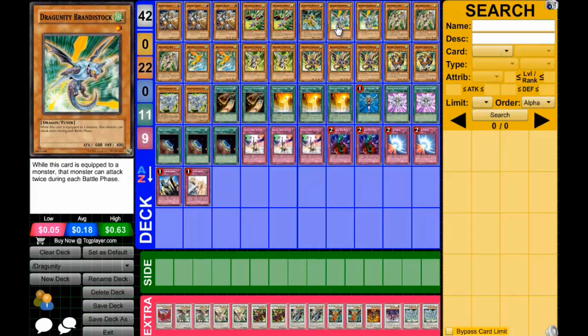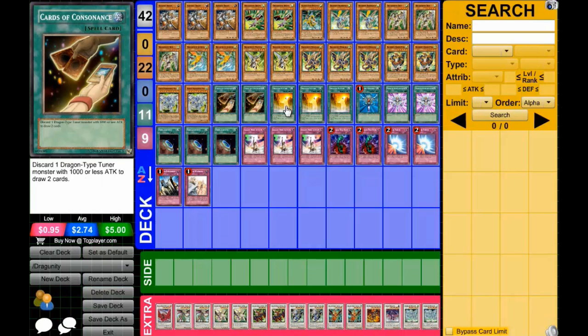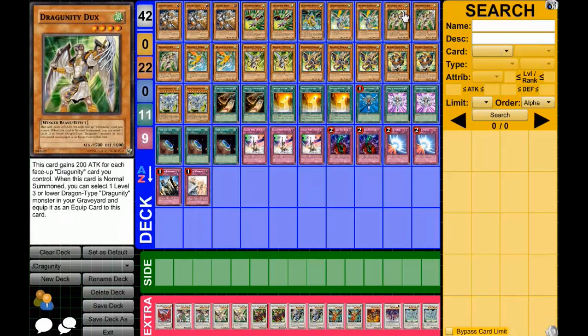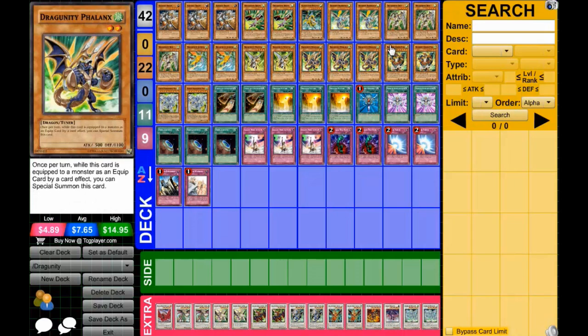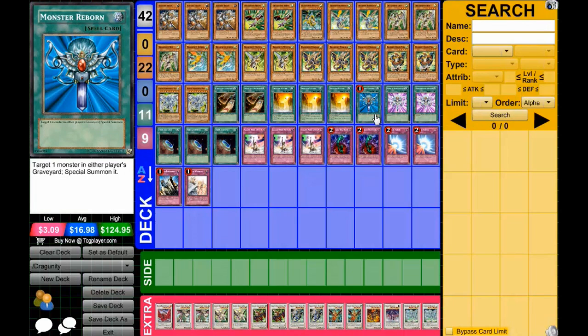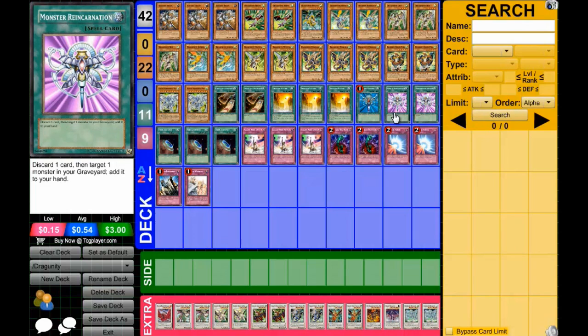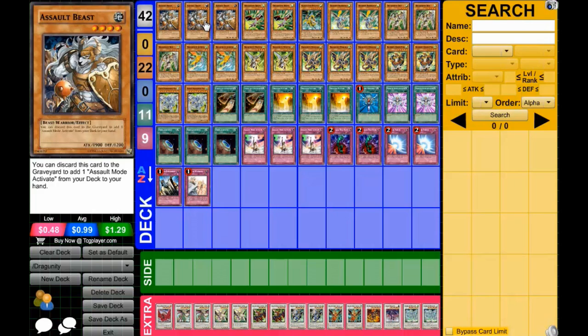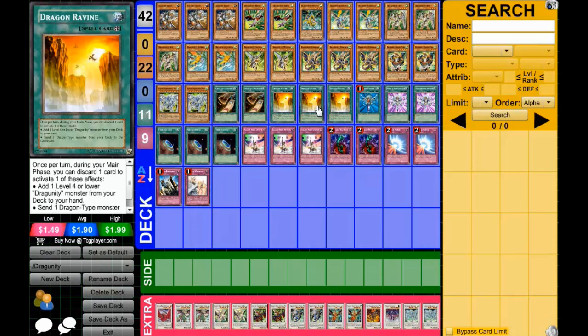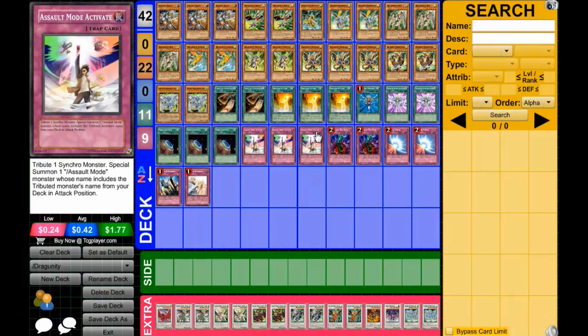Dragunity Brandistock - that's its name. Dragon Ravine is to add one Level 4 or lower Dragunity monster from your deck to your hand - you have to discard. So you can discard and get Dux to your hand, or discard and send Phalanx to the graveyard. Monster Reborn if needed, Monster Reincarnation I use for Dux or if I need Assault Beast. Terraforming of course to get Dragon Ravine to my hand as quickly as possible, and Assault Mode Activate for Stardust Dragon.